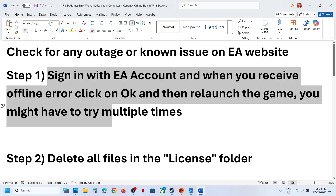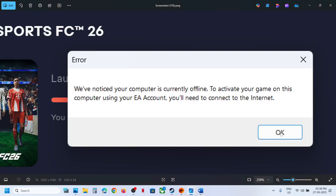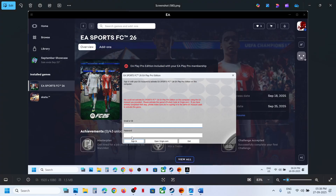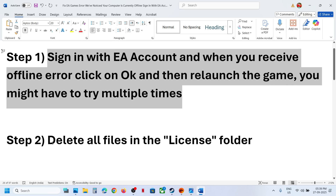When you receive the offline error, click on OK and then relaunch the game. You might have to try multiple times. When you receive this error, enter your EA email and password and click on sign in. You might receive this error first — click OK, then enter your credentials and sign in again. You may have to sign in multiple times before it works.